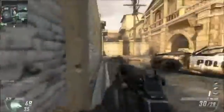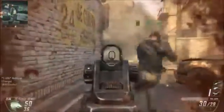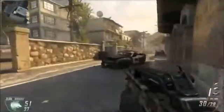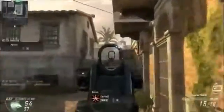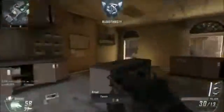You got an assist for that — I hate that. Hostile care package inbound. He's going to circle around. There's a guy — nice. Hunter Killer, throwing that out — basically a guaranteed kill or UAV kill. There's his kill.